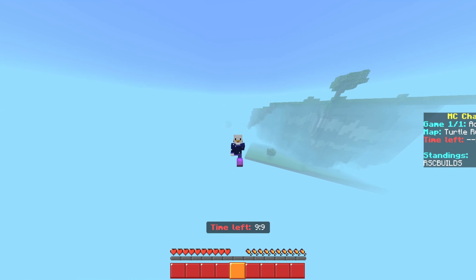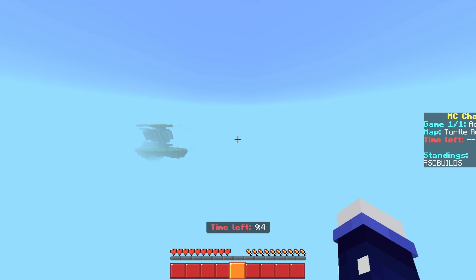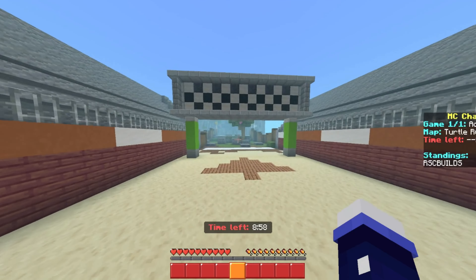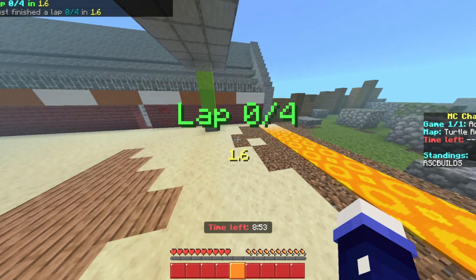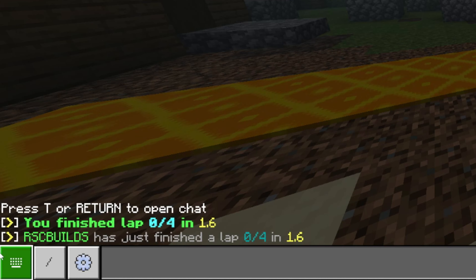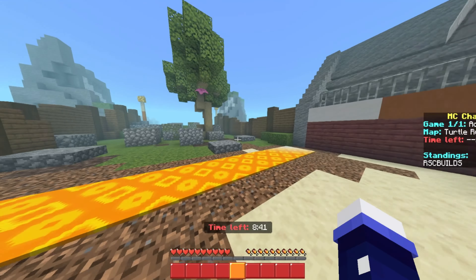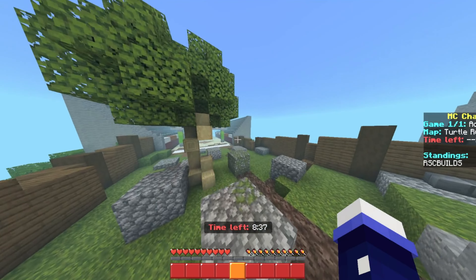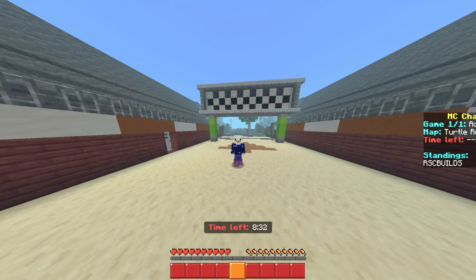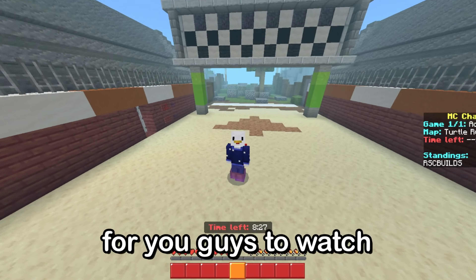I'm going to skip through the map and show you the lap system I've made that goes into chat, so you guys can see how to check your time. Going to the final bit of the map, it tells you your lap out of 4 and your time in minutes. The chat message 'You finish lap X of 4' will only show for you, and the title in the middle of your screen will only show for you as well. Very cool — exactly from MCC.